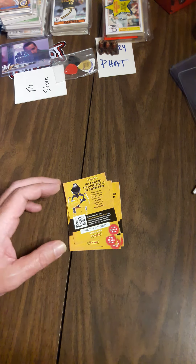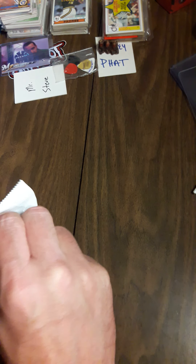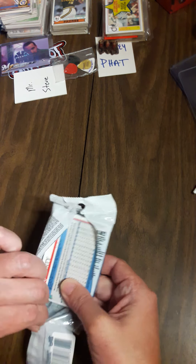I'm first going to open this kind of a dud of a pack — the 2019 Series 1 Topps baseball. Maybe we can get lucky. We got this hanger pack in one of the boxes that my mom ordered as a kind of grab bag box. Let's see here — rookie Bud, rookie, rookie Lo Sega, and I know I'm butchering names — that happens.